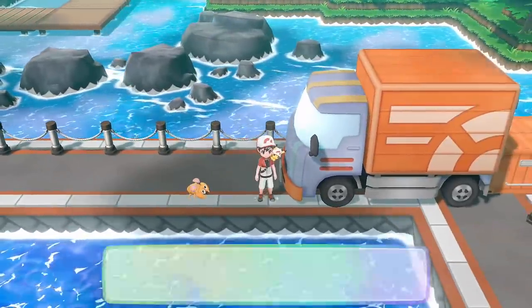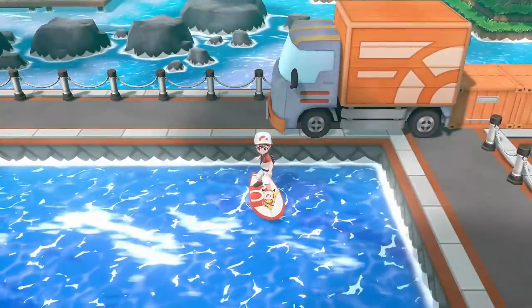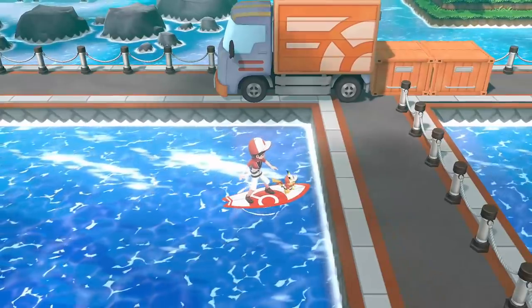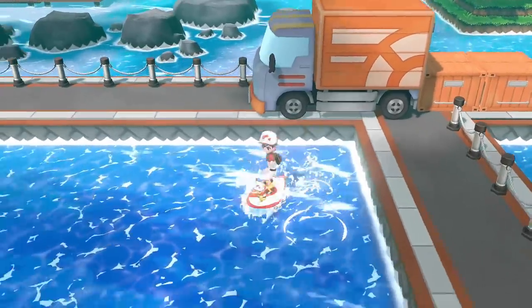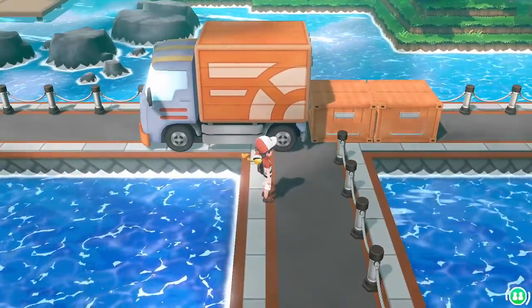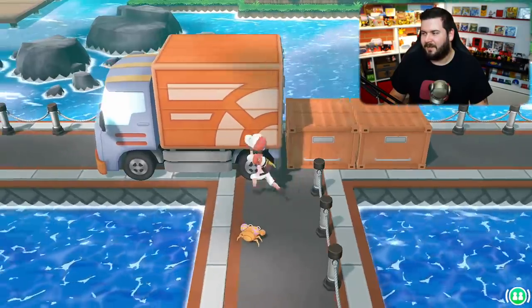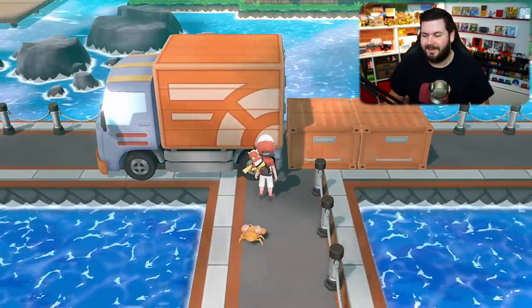...is a truck! For those of you who don't know, back in Red, Blue, and Yellow there was a truck here, and it served absolutely no purpose - it was just kind of there as filler. It was always suspected that you could use Strength on the truck, move it, and there would be a Mew underneath. Unfortunately, there is not.